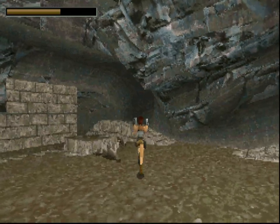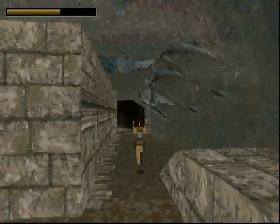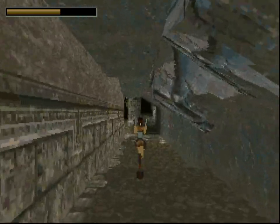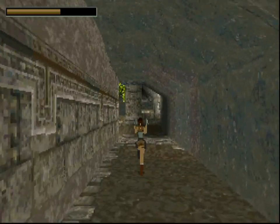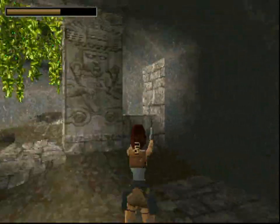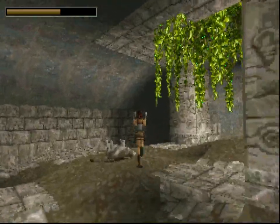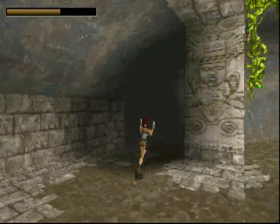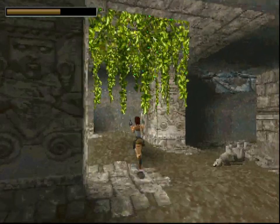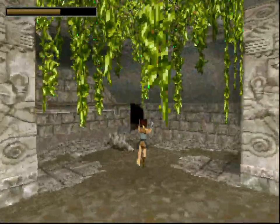This is the first level from Tomb Raider 1. I always found it helpful to run around with her guns up, because whenever there's an enemy around she'll point her guns at it — kind of a good reminder something's going on. I just like to explore what's around here. I actually haven't played this demo in a while.